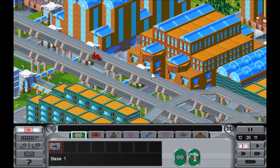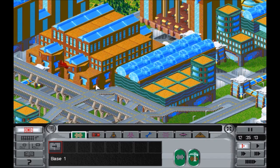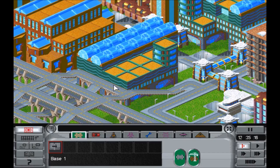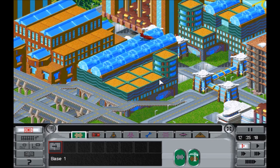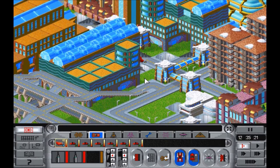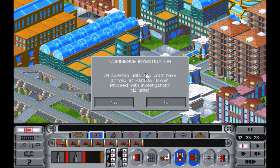Hey everybody, welcome back to Let's Play XCOM Apocalypse. We are heading to office buildings where aliens have been spotted. We're on our way to save the day — we are actually landing as we speak.